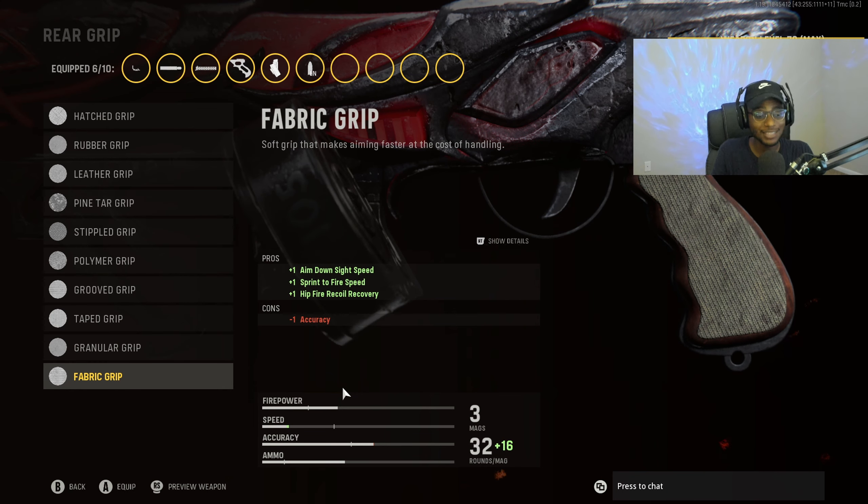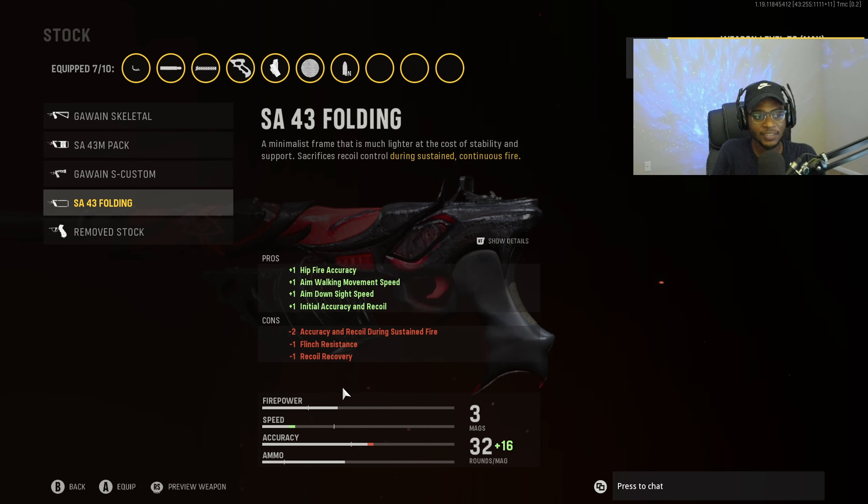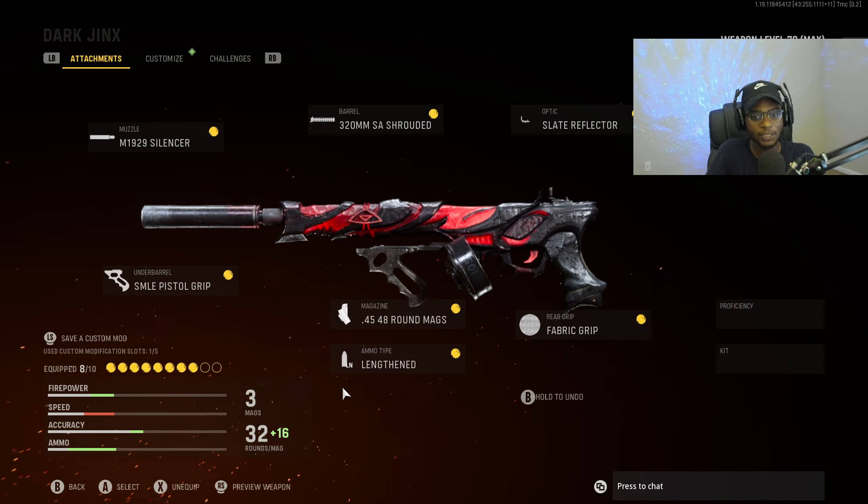For the rear grip, it's going to be the fabric grip for increased aim down sight speed, sprint to fire speed, and hip fire recoil recovery — the best attachment under this category for any AR-SMG hybrid build. For the stock, we are going to run the SA-43 Folding for increased hip fire accuracy, aim walking movement speed, aim down sight speed, and recoil control. Definitely go ahead and throw this on the Wellgun.